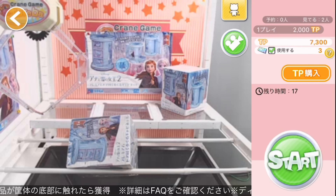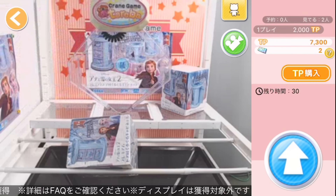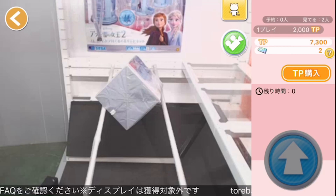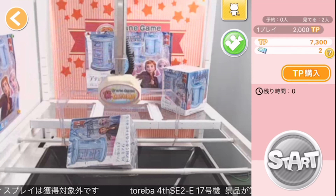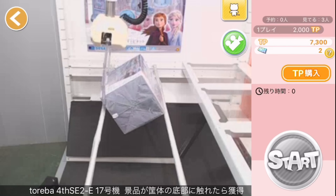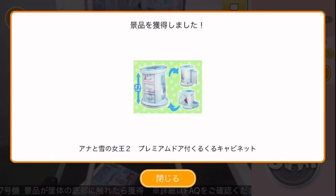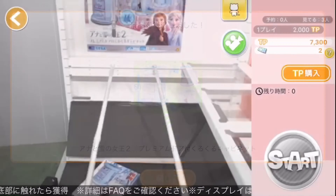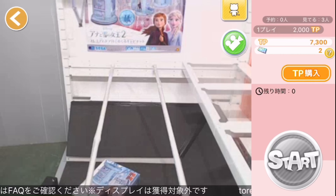It is the second time. This time, it is the opposite of the previous one. Stop the arm on the right side of the prize, and grab the prize with the left arm. For the back, try aiming a little further back than before. The arm pushes in the prize; you can grasp the lower side of the prize and lift it up. So you can win the prize in only two times.